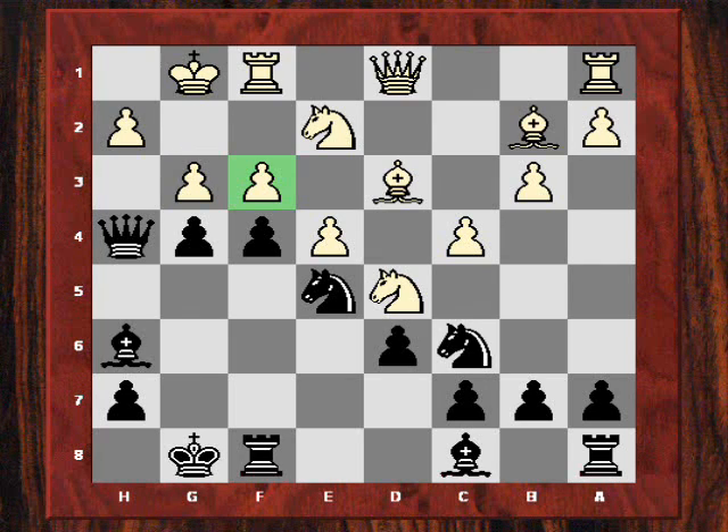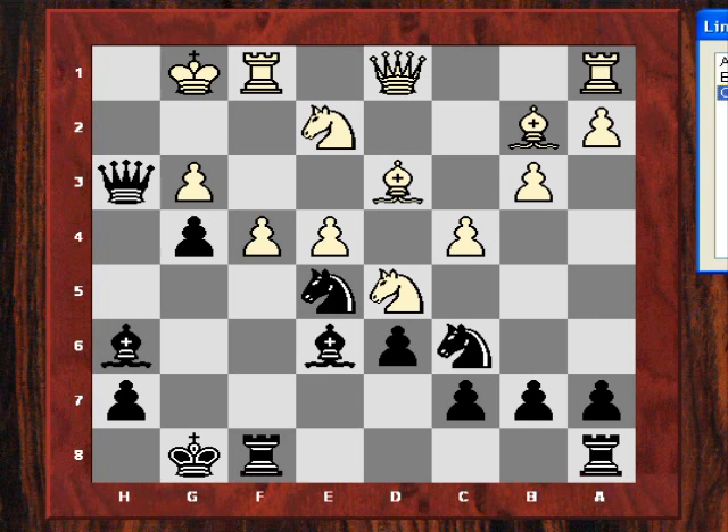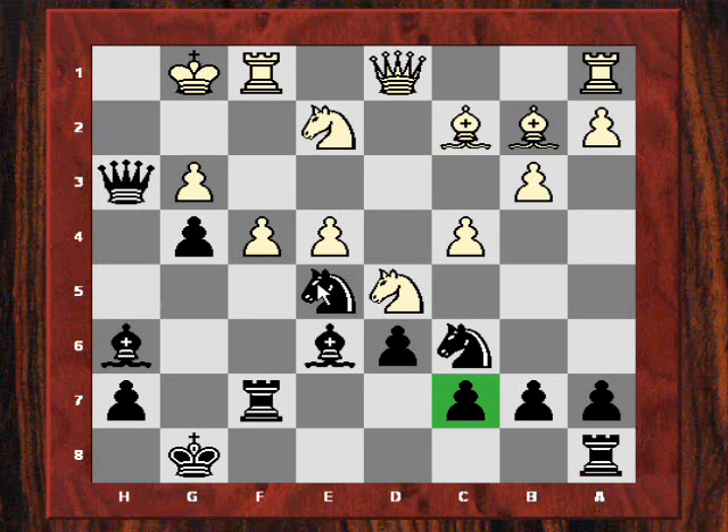White plays g3, but he's weakening the f3 square. Black took on g3 and played Qh3 — the queen is difficult to evict from that h3 square. After f4, black plays Be6, a nice response. Because after fxe5, if fxe5 black would have Bxd5, gaining control of the e3 square, and then Be3 check would be mating virtually. So white can't take on e5; he plays Bc2 instead. Now Nesmeshinov plays Rf7, sustaining the pressure, with ideas of Rf8 and the rook coming to g7 in some lines.